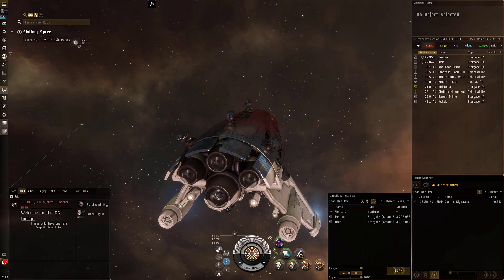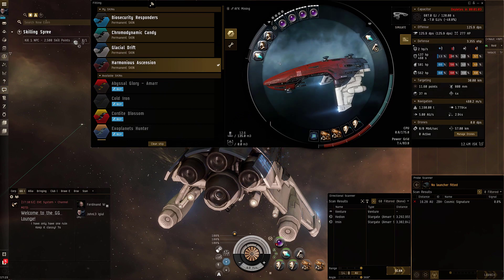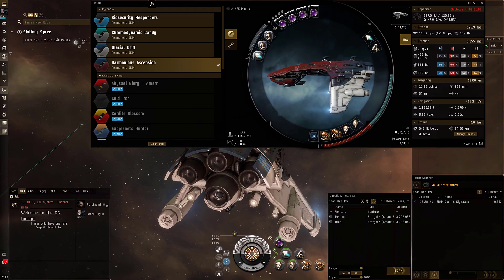I fitted up a Punisher because on this character I don't want to have my main give it money — I want to kind of build up on its own. So I have a Punisher. It's a pretty inexpensive fit. I think I have T2 armor reps, some compact heat sinks, kind of cheap, and T2 damage control, because some of these wrecking shots in these rooms are going to be a little rough.